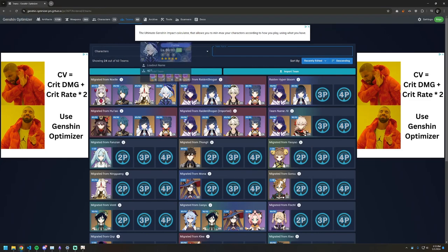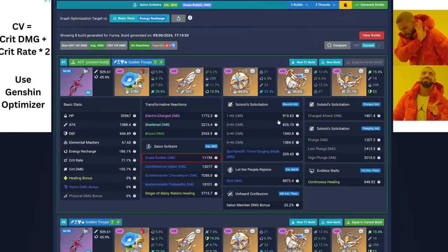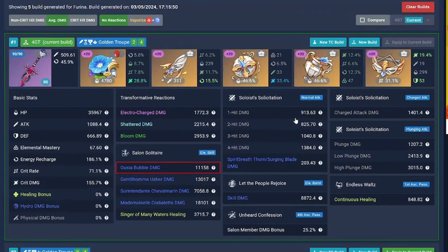Before I begin, I ran the optimizer cycle on my Farina and got a decent build. This will be the baseline build that will be used for this new feature.